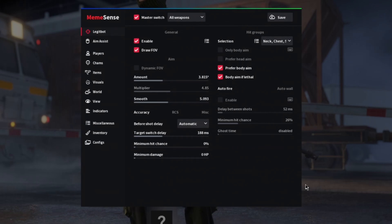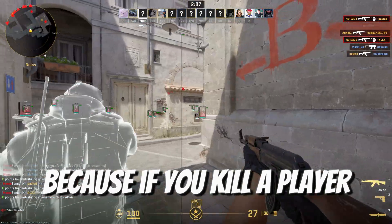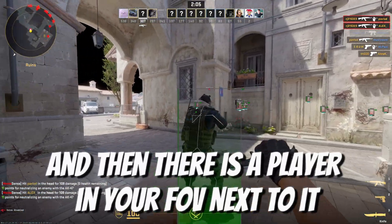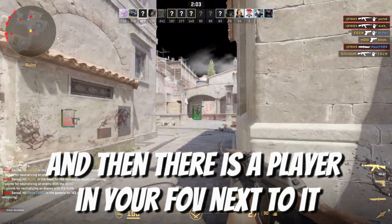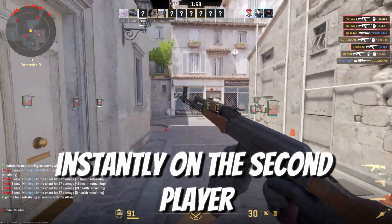Target switch delay is something I'd recommend increasing from the default value of 0 — you have to enable it if you want to look legit, because if you kill a player and there's another player in your FOV next to them, your crosshair jumps instantly to the second player.